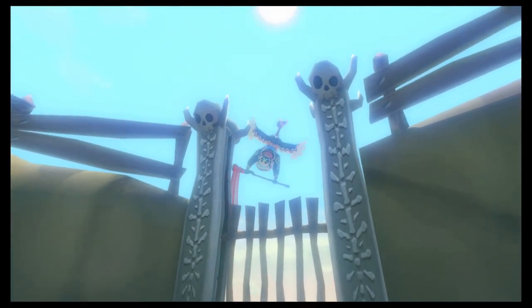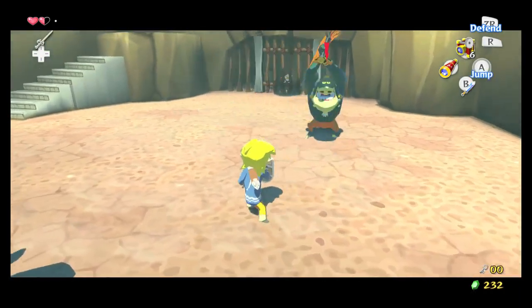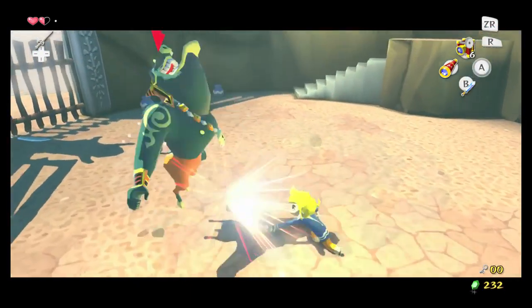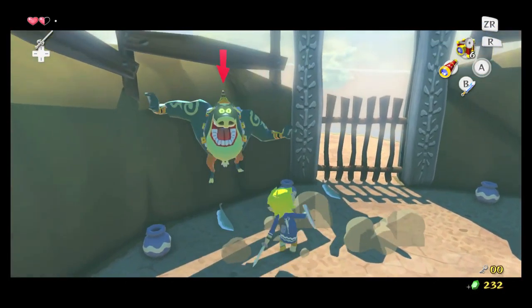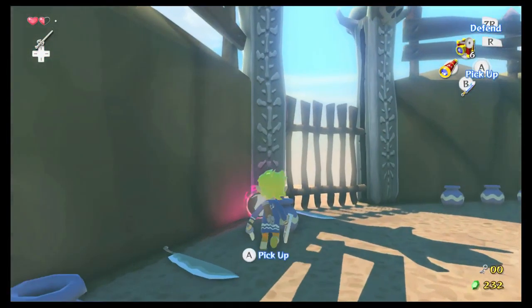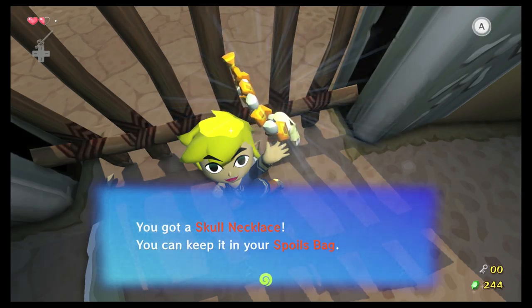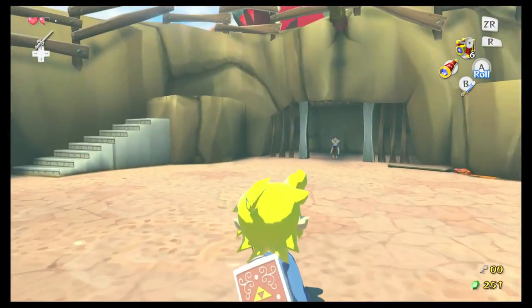Now we have to take care of the Spearmoblin. Please don't kill me. I have to be really careful because I think he'll one-shot me if I mess up. And that takes care of that. Now Medli is free! I have a skull necklace — these aren't super useful, but I think I get two treasure charts with them.